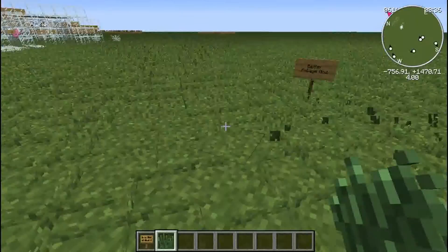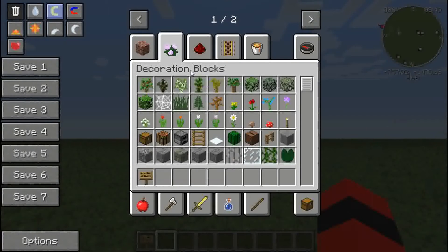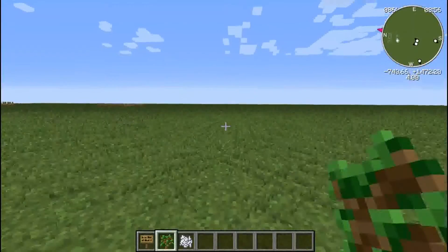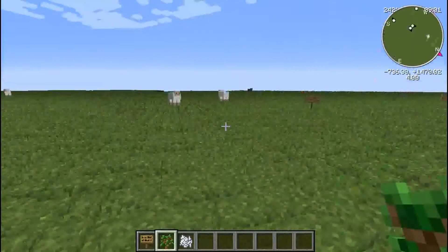Instead, this mod adds, as it says, Better Foliage. It actually also adds leaves falling off of the trees, which I thought was pretty cool because Minecraft is kind of boring — the trees just look like blocks. So if you wanted something more realistic, let's put it right next to this.